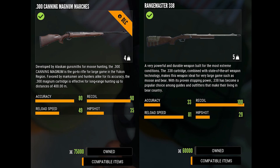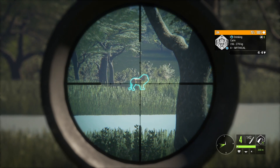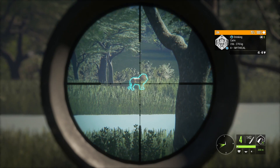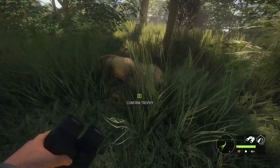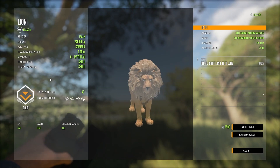Best choices for long range lion hunting, which is the safest, are the 338 and the 300. The 338 is more powerful but has downsides — it is less accurate especially over longer distances and only has a single shot before you have to reload. The 300 to me is the ultimate choice. It is accurate even at distances beyond 300 meters, powerful enough to take down a lion with one shot, and has a magazine of four bullets so you can easily take a couple of shots on a couple of lions. You can get the 300 if you own the Yukon Valley DLC, otherwise the 338 is the second best choice.